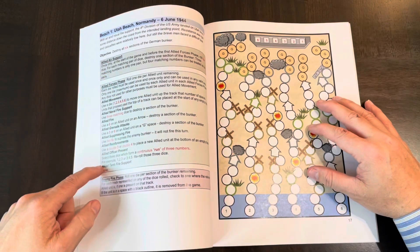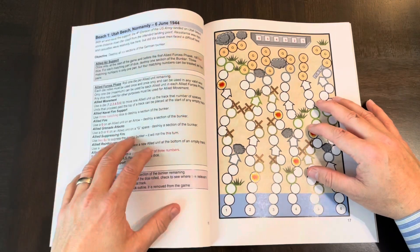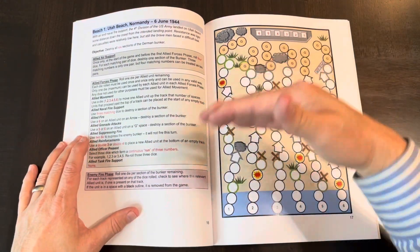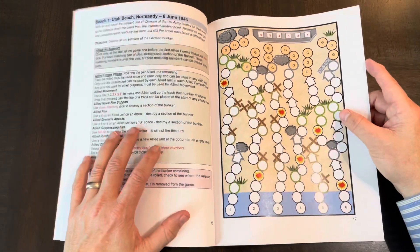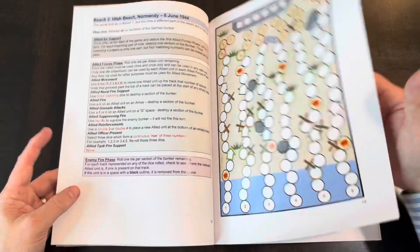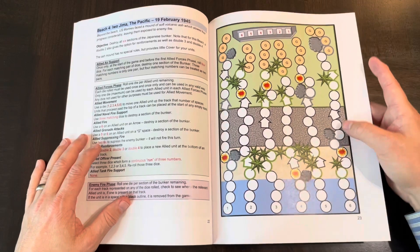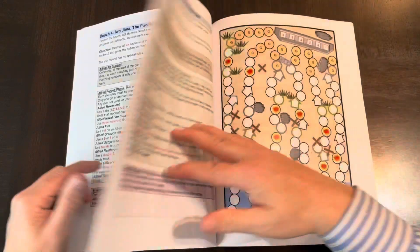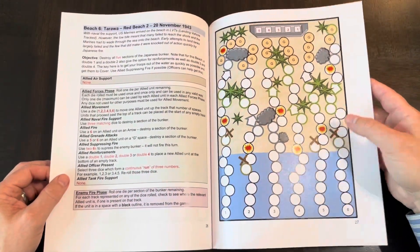As with all these books, you have rules or charts on one side of the page and your playing surface on the other, where you mark or track what you're doing through the sequence of play. This looks more like a straight phase type structure — you do something, they do something, rinse and repeat. Each beach scenario is a little different, with different terrain and obstacles.